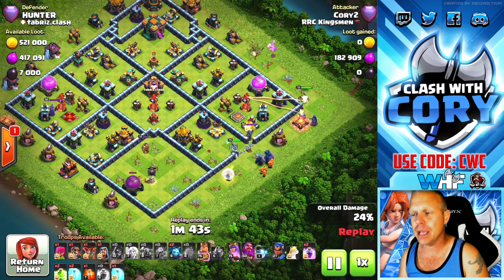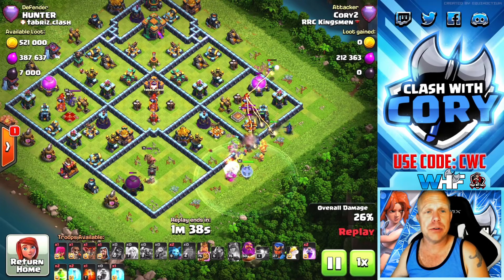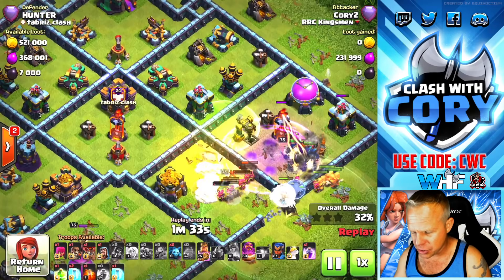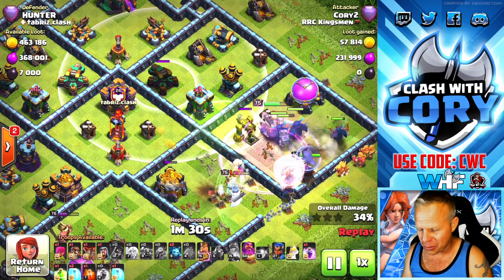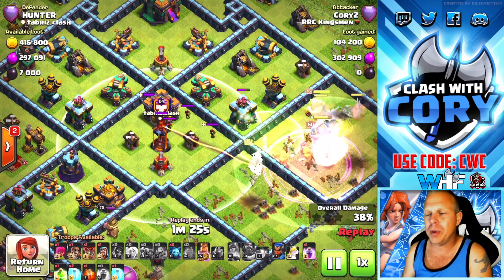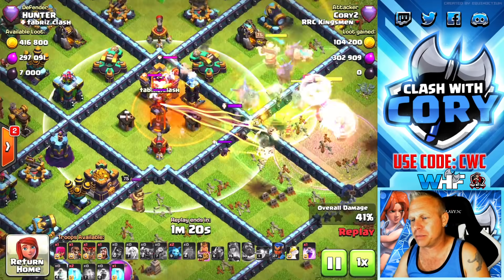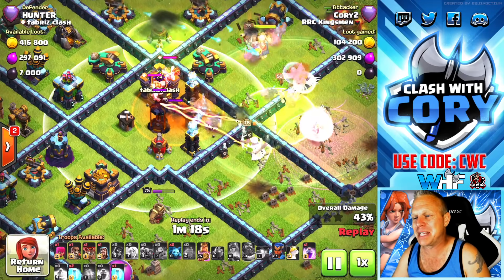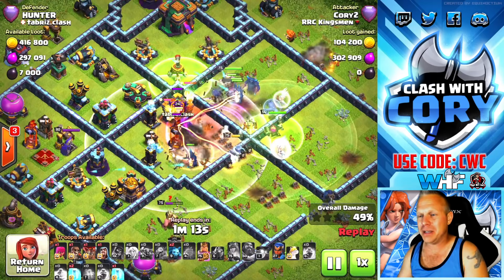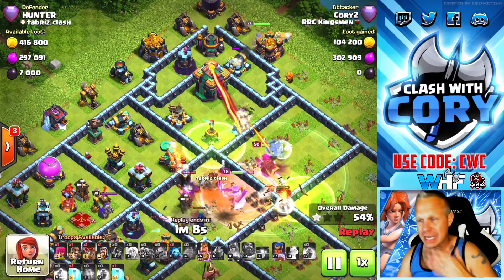We've got the BK working on the outer edge, baby dragon further funneling that outer edge, and the BK moving in. If it's a clear-cut outer group of structures you can usually manage to get the BK to go in and really help out with your core push. Now we've got this jump kind of off-centered — I want them more towards the town hall — but we do need to open up access to this multi-target inferno in the core. We use the grand warden ability basically to save our queen from dying.